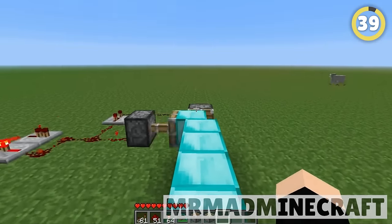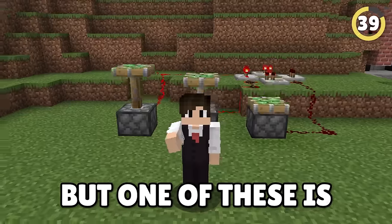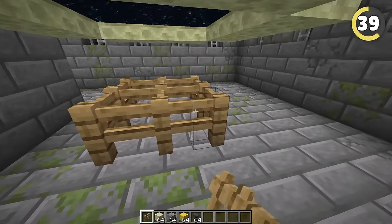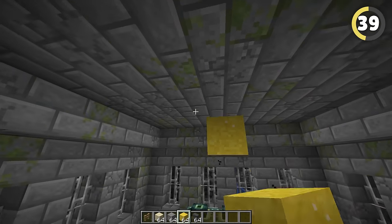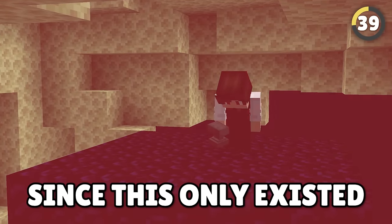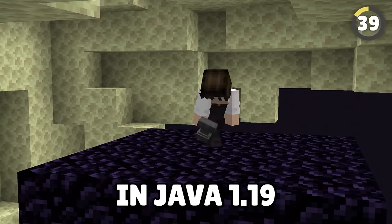There are quite literally thousands of duplication glitches in Minecraft, but one of these is beyond overpowered. All you have to do is place fences below an end portal and drop a gravity block from three blocks above the portal. Unfortunately, Mojang hates us having fun since this only existed in Java 1.19.